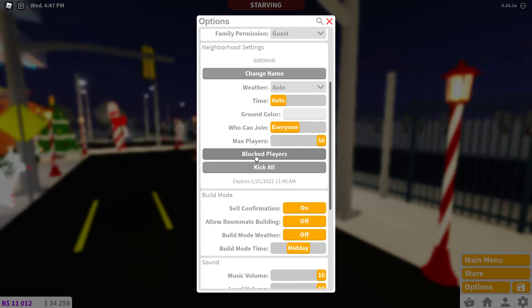You can also set how many people can join, block players if they are not being nice or are being very rude to you or other people, and of course you can kick all — for example if you find new people joining during a live stream, that's how you can handle it.